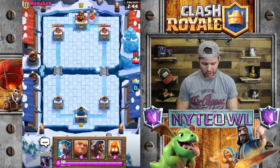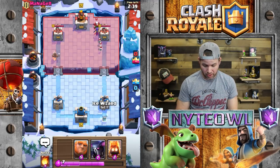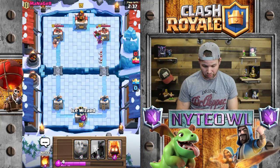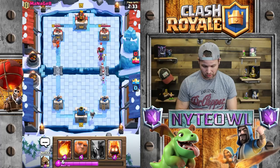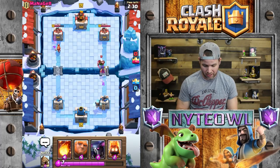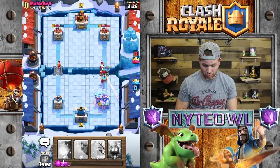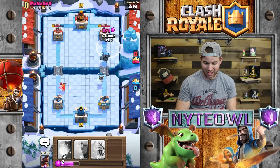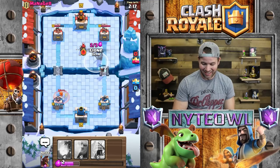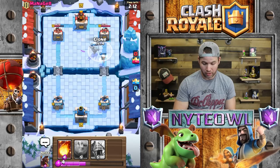Let's go big — let's go Hog Rider up here. He's going like that, which is actually not a bad move on his part. But I should be able to take out the Magic Archer and the Witch with the PEKKA. Yes — PEKKA right here, boom boom and boom! We'll throw some Fire Spirits up on that Valkyrie. He had a Hunter — that's really good for him.